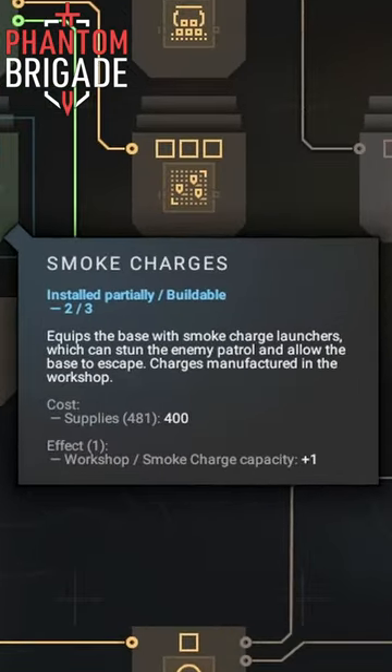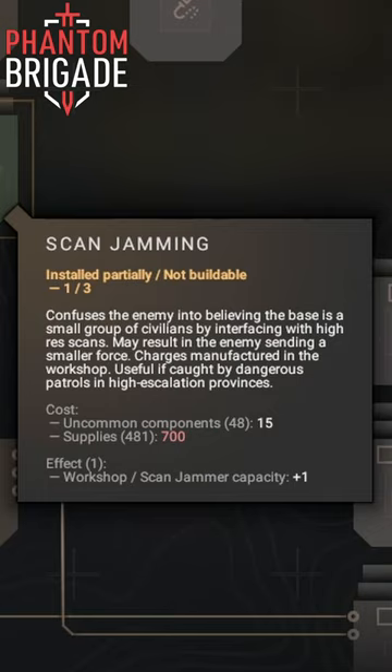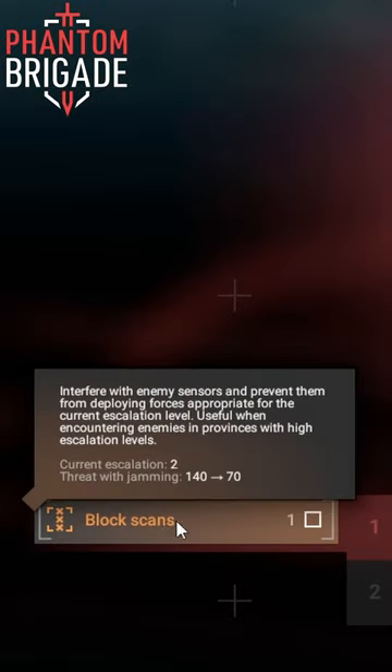Smoke screens will shut down hostile forces in pursuit of my base, allowing me to escape stronger forces. And lastly, scan jamming will inhibit a location from reacting with the appropriate sized force, allowing me to make sure work of the site or patrol with minimal casualties or damages on my end.